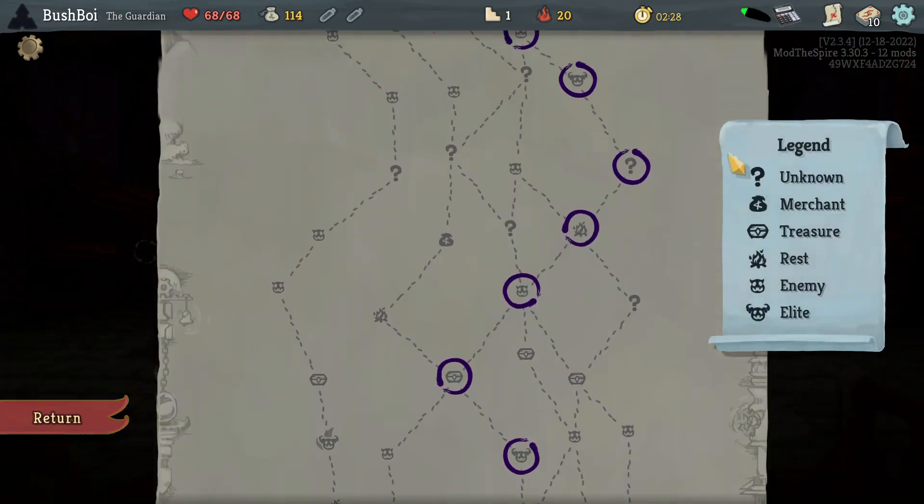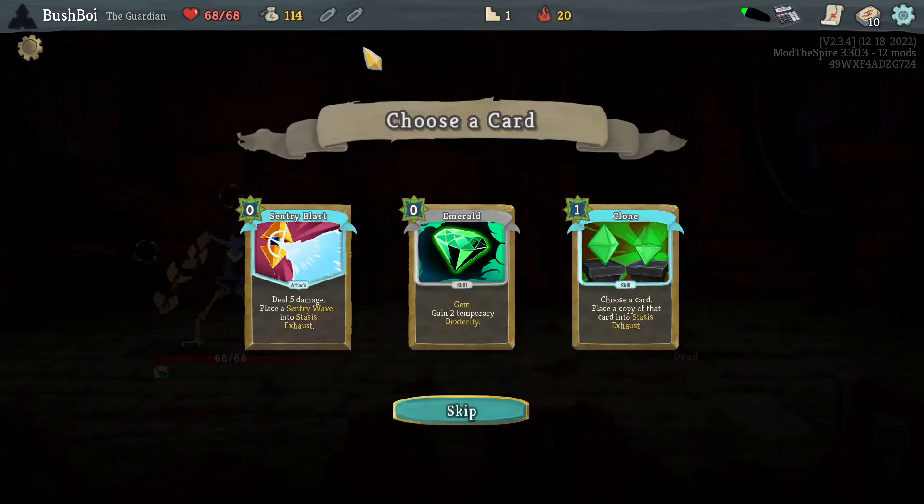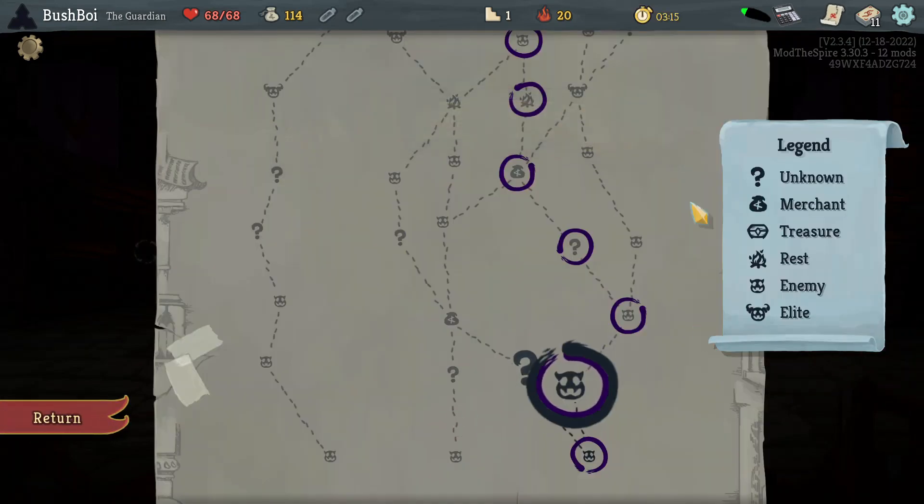First floor Sentry Blast versus Slime Boss — that's not bad. Recently in my last episode I had some temp buffs in the form of gems and otherwise, and it went pretty well. So I'm wondering if I'm undervaluing the temp buff gems. I try to maximize my gem value, try to put gems in cards that they match well with to get the best value out of them, but I might be undervaluing temporary buffs even without a way to make them permanent. That said, I'm still going to stick with the Sentry Blast for now because Sentry Blast is just that good.